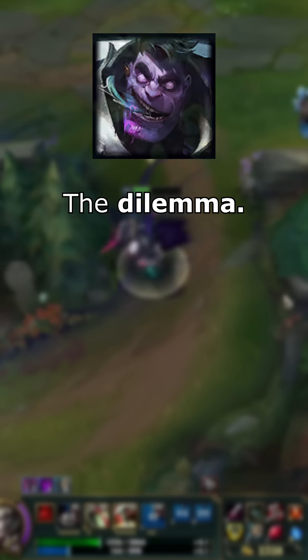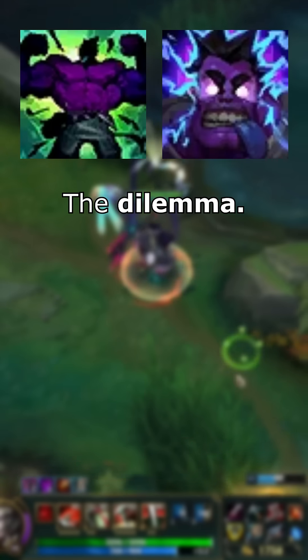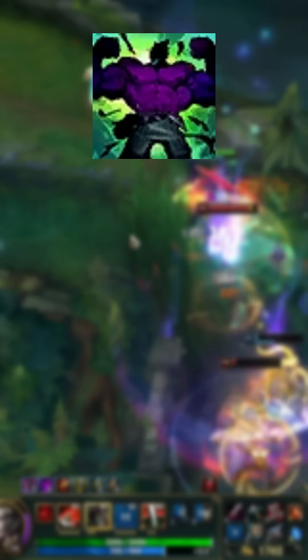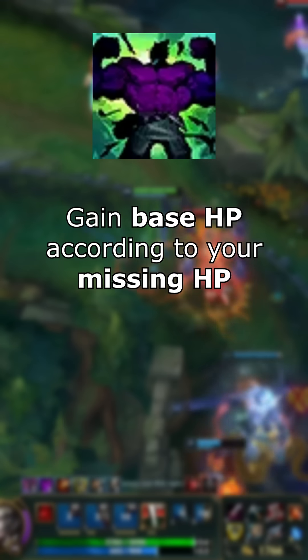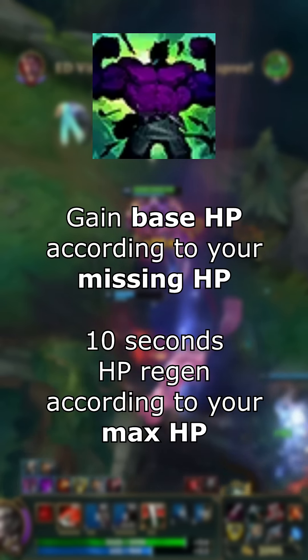When playing Mundo, you regularly face a dilemma surrounding the use of his ultimate. To understand the combo, you need to understand exactly how his R and W work. When you use Mundo's ultimate, you gain base health according to your missing HP. Then you gain health regeneration for 10 seconds according to your max HP.